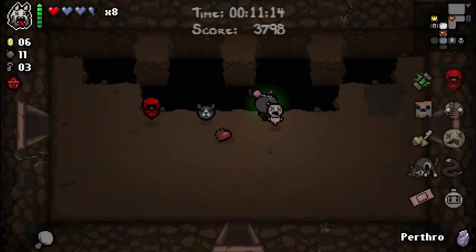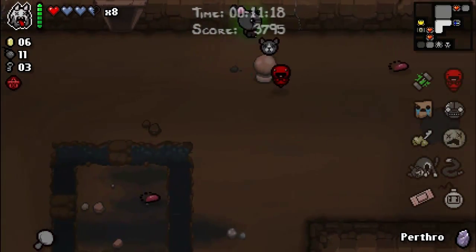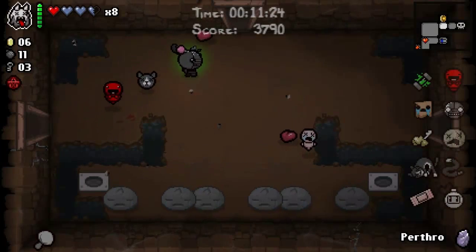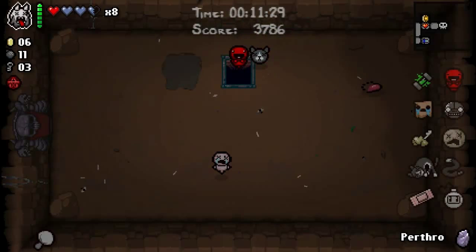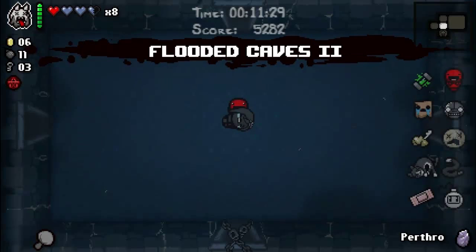I'm tiny — didn't I find the bigger one? I like this bomb — so it's like a super blast damage item. Save Perthro for something else. Why don't we just soak down to the devil room? 11 minutes. Do I want to use double key? Maybe not.